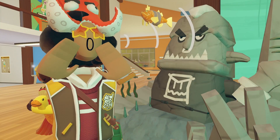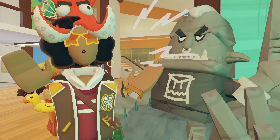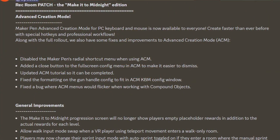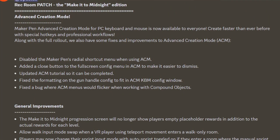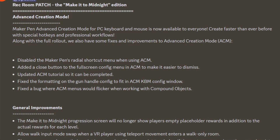Starting off with this update, we have Advanced Creation Mode. Rekroom says the MakerBand Advanced Creation Mode for PC, keyboard and mouse is now available to everyone. I've made a few videos about it before, you guys can go check that out if you want. They let you create faster than ever before with special hotkeys and professional workflows. Along with the full rollout, there will also be some fixes and improvements to the Advanced Creation Mode.